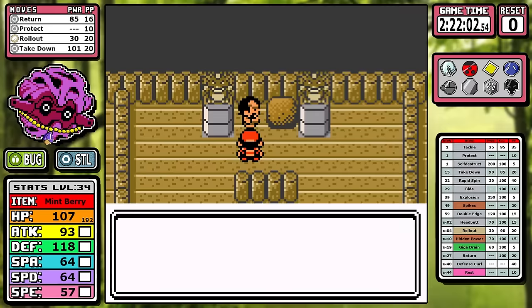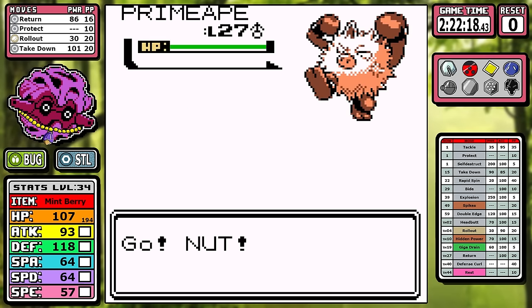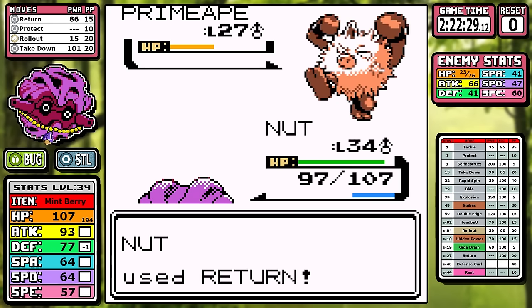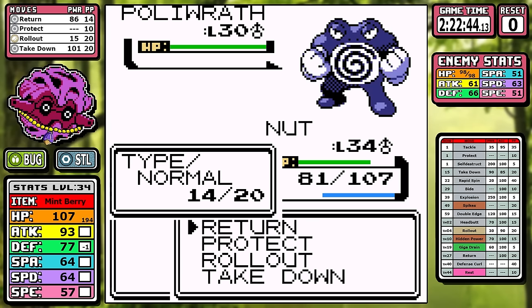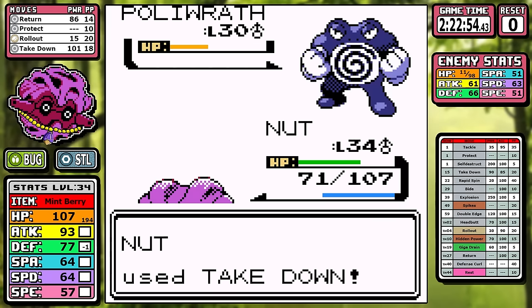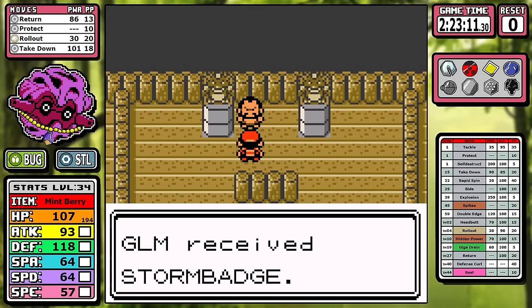Before you know it, it's time for Chuck. Notice I was able to pick up the Mint Berry just in case Chuck decided accuracy doesn't apply to him anymore. The Bug and Steel typing is great — everything but fire is either resisted or neutral, and combined with that beefy defense stat, there's not much to worry about. When it comes to Poliwrath, it has mostly inaccurate moves. Takedown has a pretty solid two-shot range. Poliwrath misses some Hypnosis, and just like that, fifth badge down — this gives us access to Fly.